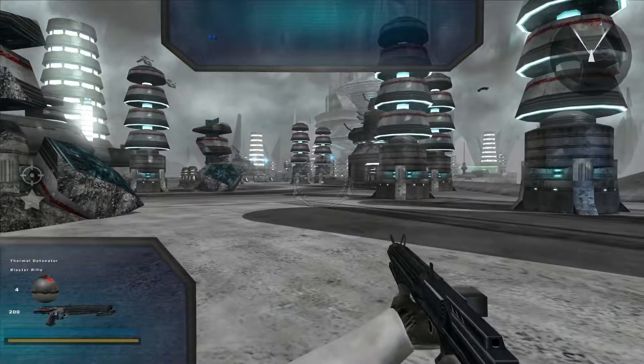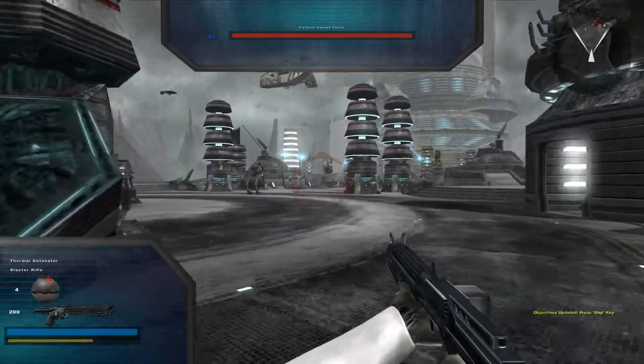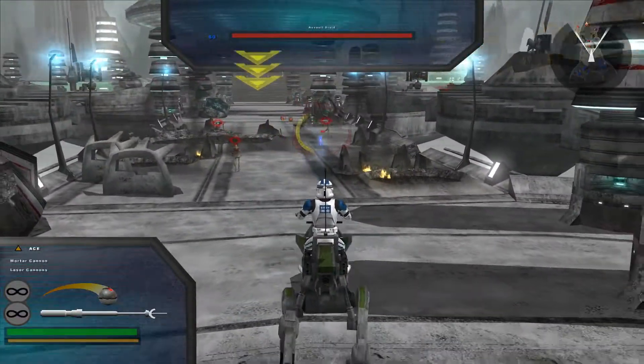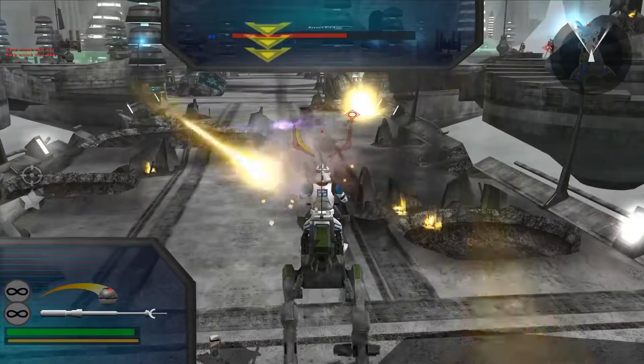Let's get to it, shall we? All right, men. Today's target is an energy collector on the northern section of the platform. If we can take it down, production facilities in the area will grind to a halt. Let's move them out. The enemy's forward command post is on the other side of this bridge — we'll have to capture it before moving on. All right, so let's take out some of these droids here.